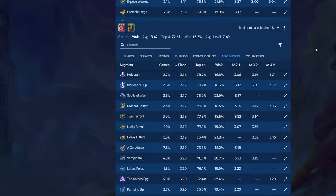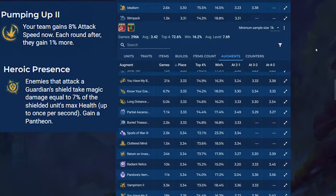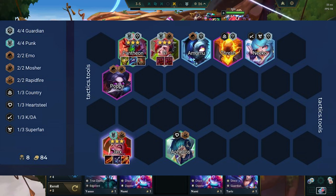For augments, since punk gives us cheaper rolls, we mostly want combat augments. Some great picks are Pumping Up, Heroic Presence, and Twin Terror. For positioning, you want Vi on the same side as Jinx, as Vi supplies armor shred and stuns. Additionally, we want to position our guardians in pairs, as guardians shield the nearest ally, helping our frontline live a little longer. Interestingly, Vi's ability scales off her health being lower than her target's, so the best case is if she's low and then gets a big guardian shield.